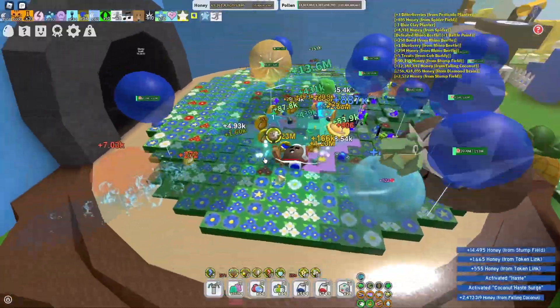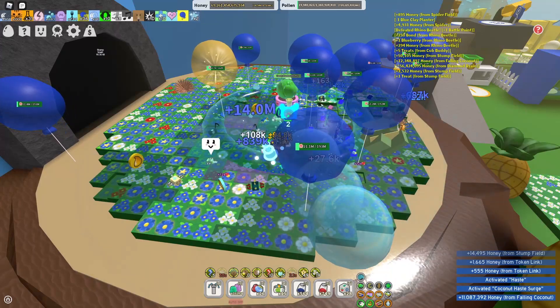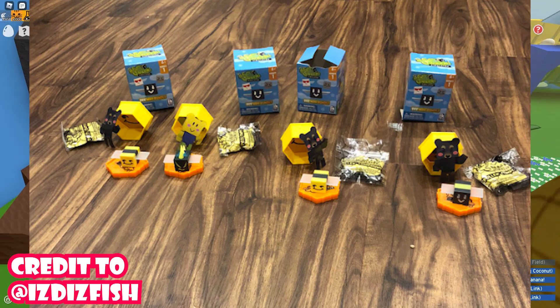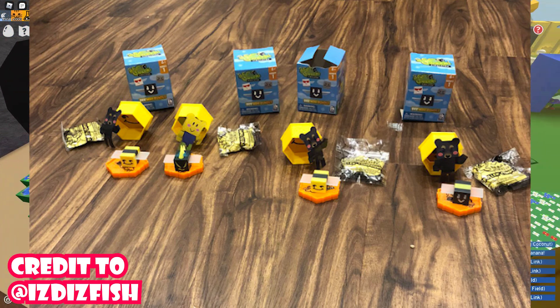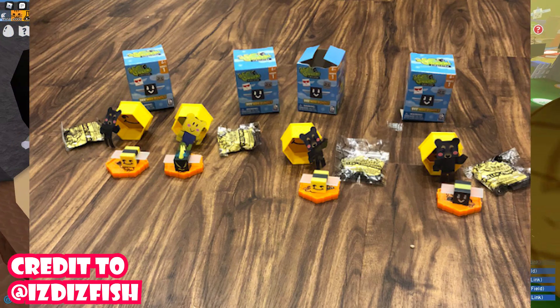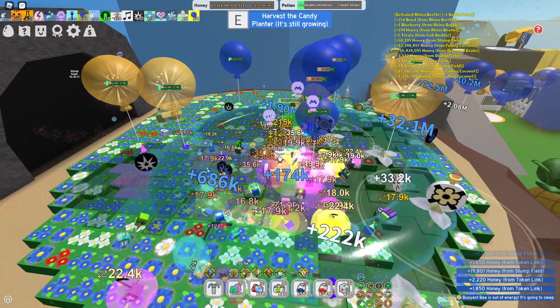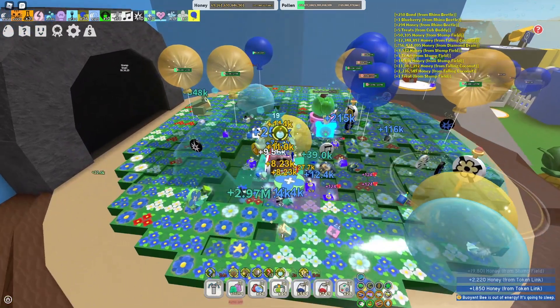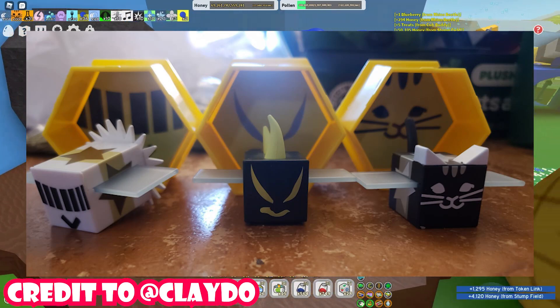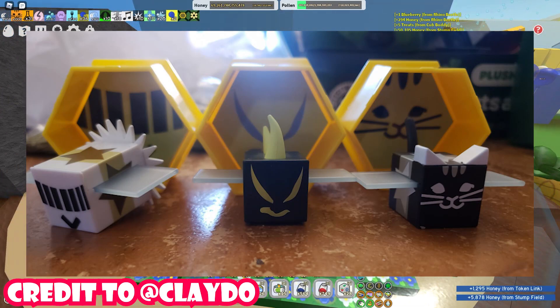Let me show you the new toys first and then talk about the DLC codes. Here is the first toy — you can actually buy the new toys from this new pack. It's apparently around five dollars and you can get it at Walmart, or at GameStop if you're in the UK. This is what actually comes out of the pack.